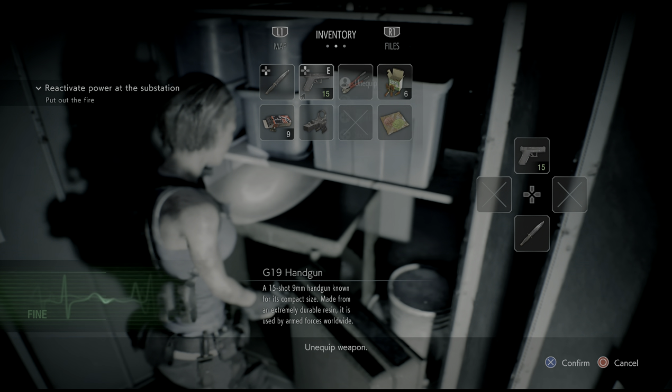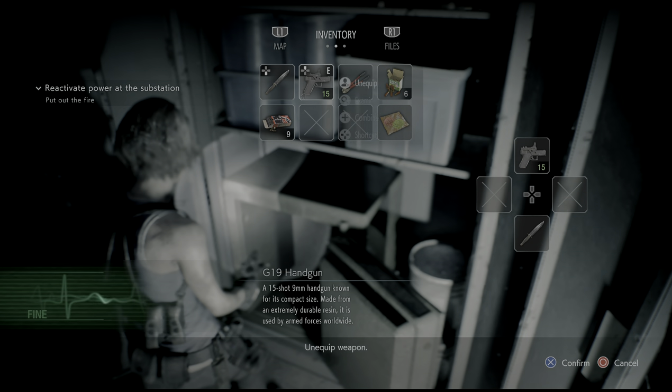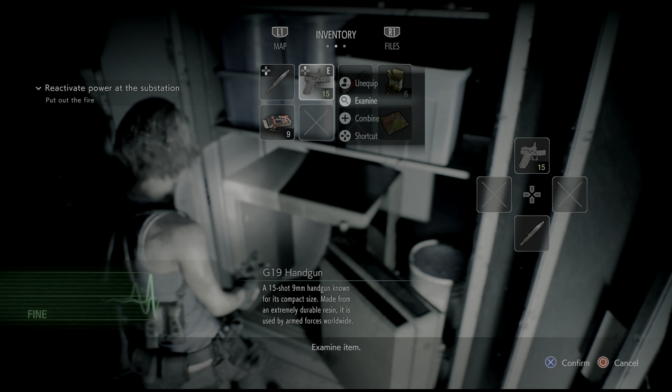Inside the safe is the dot sight for the pistol. If your pouches are already full and you have more space, just immediately combine it with the pistol. It doesn't take up any additional slots.